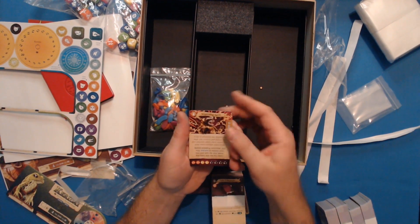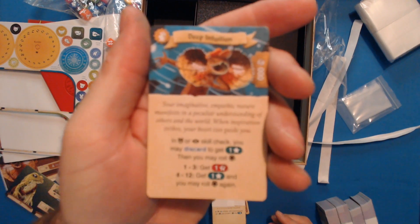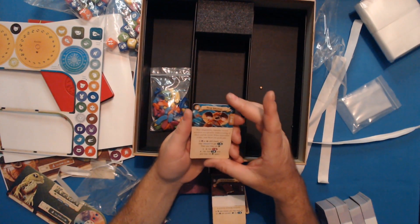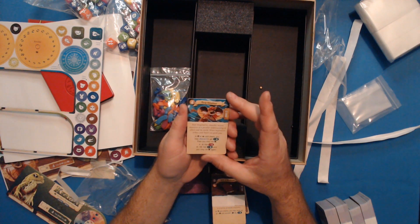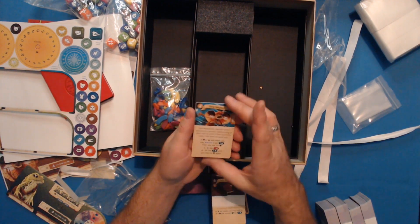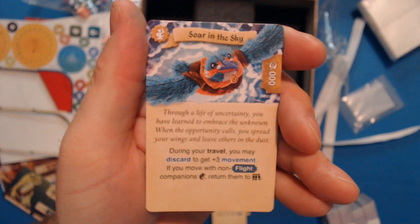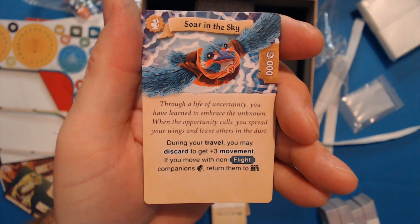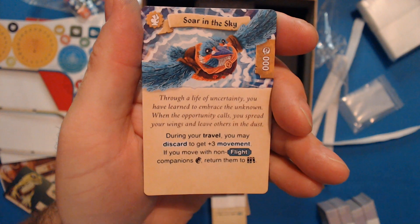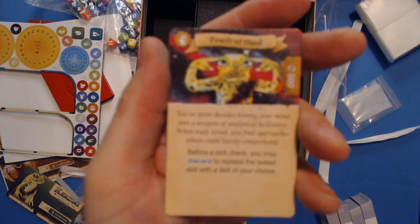The lizard character's starting card is 'Deep Intuition' — your empathic nature gives a peculiar understanding of others; on certain checks you may discard for specific results. Another starter card is 'Soar in the Sky' — during your travel phase you may discard to get plus three movement and move with non-flight companions. The final starter card is 'Power of the Mind' — you've spent decades honing your mind; before a skill check you may discard to replace the tested skill with the skill of your choice.